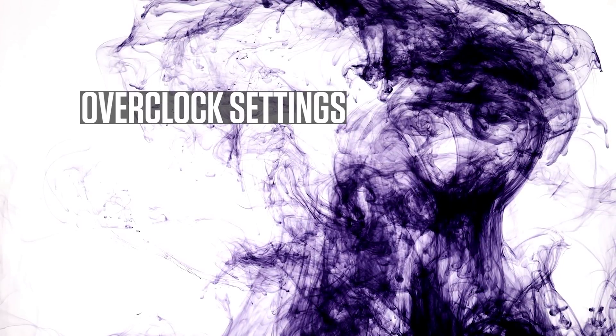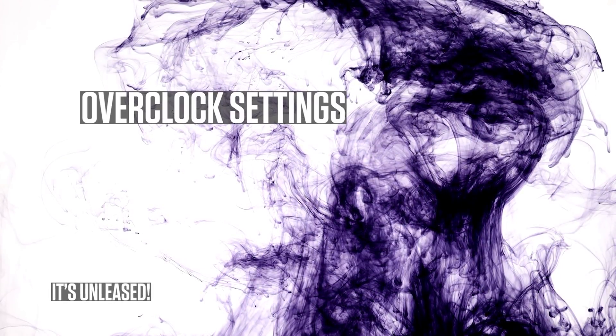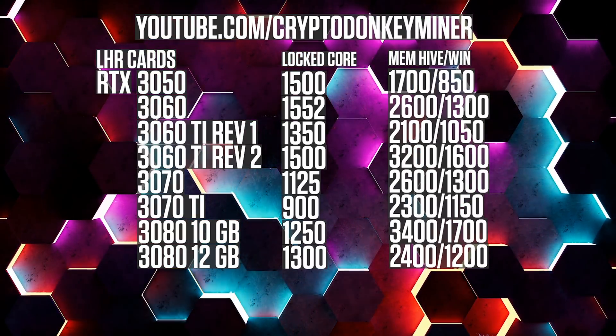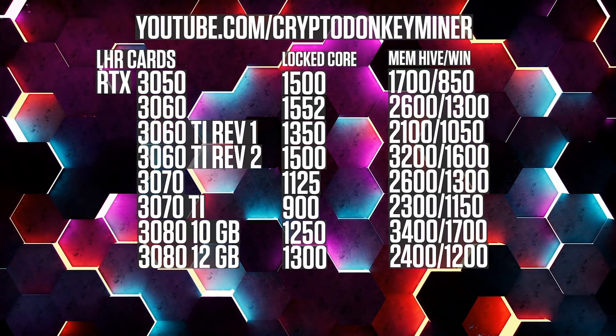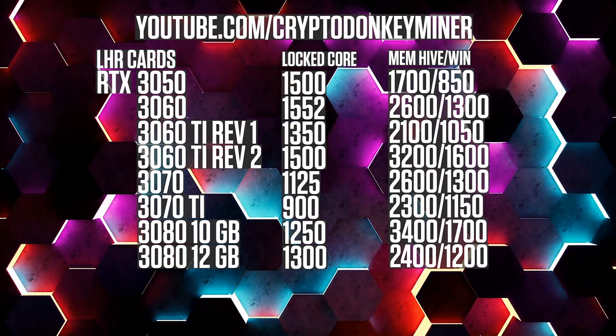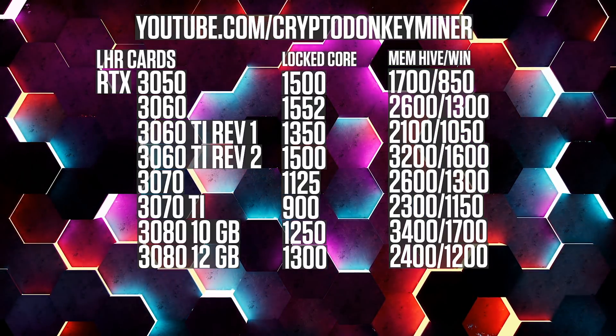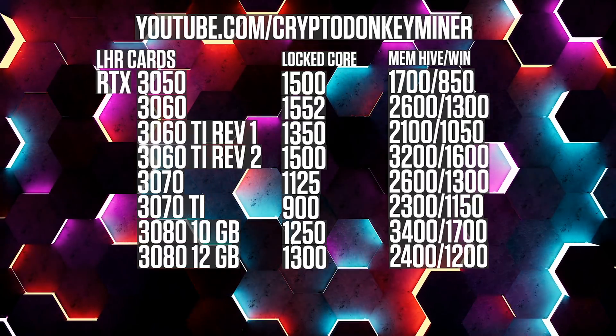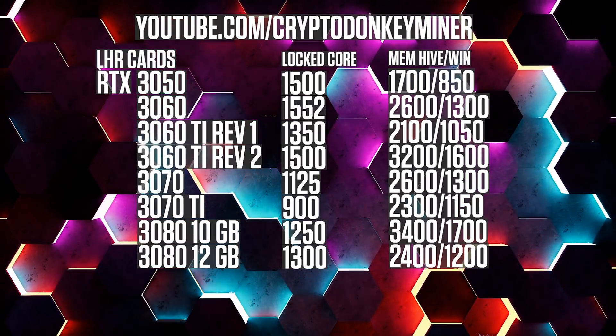Overclock settings — it's unleashed. Please note that I'm very well aware that the RTX 3050 and RTX 3080 12GB work much better when you disable LHR and overclock them lower. I want to test the LHR unlock ability on these two cards, and that is why you see the clocks you see.